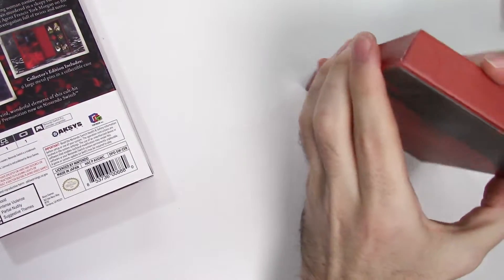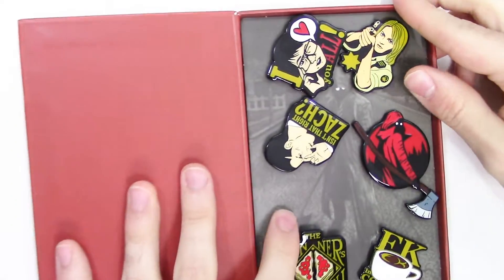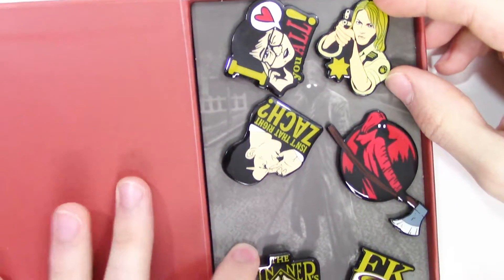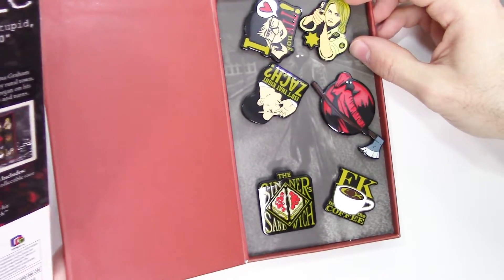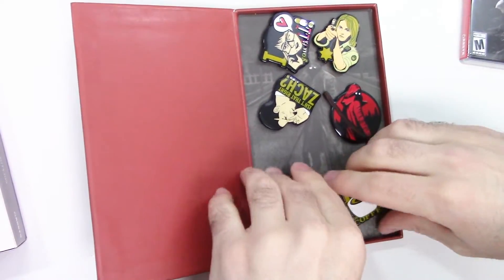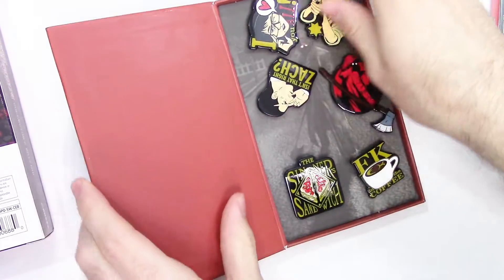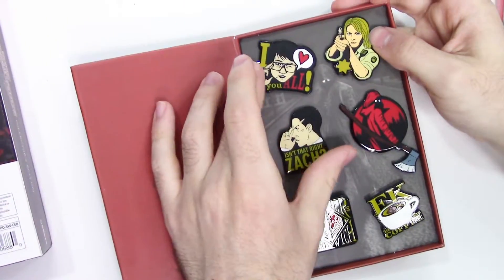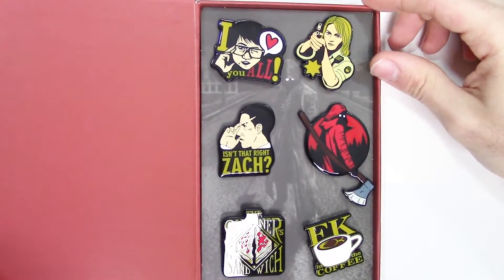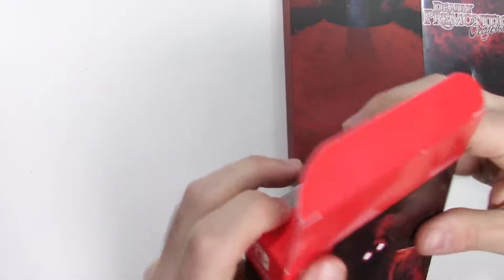Now let's take a look inside here — I'm going to pop this open and we have these pins right here. That's pretty much all we're going to have. I could take them out for you but I don't want to damage them or anything, so we can just take a look at all of them in their proper orientation, and there you see what they are.